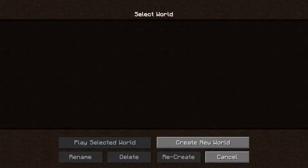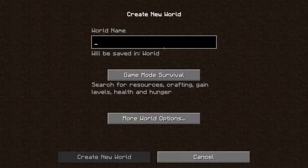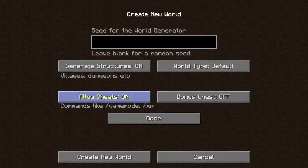I'm just going to get right into this. I don't want to give away any hints as to what the mod pack is going to be, so we're going to name it something random. Let's name it 'A Hero's Journey.' We're going to put cheats on, our world type is going to be default, and we're going to put in a seed called 'village' and that will do it.